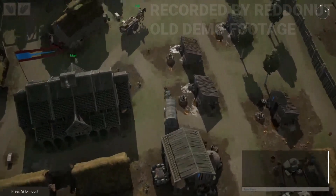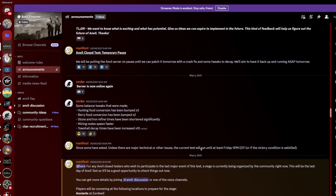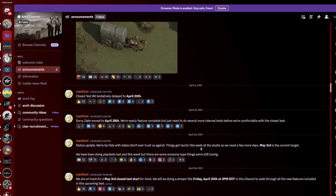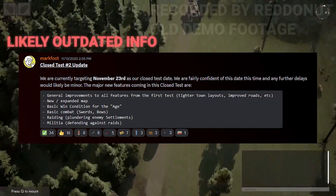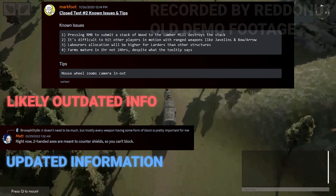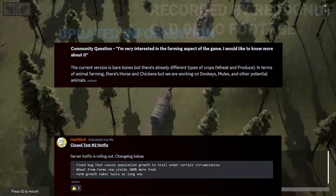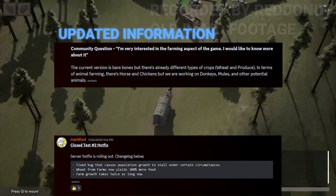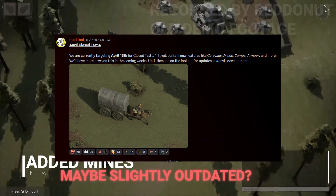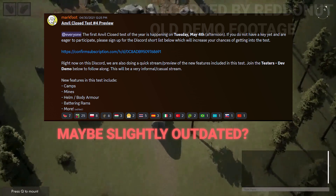Now for the patch notes from the closed test I mentioned. This is public information in the Discord announcements channel, but some of it is from two to three years ago and is probably vastly different from what we'll see now. On November 13th they had a note confirming swords and bows as combat weapons. On November 26th there were notes about lumber mills, larders, and farms, plus javelins as a weapon. On November 27th, wheat was mentioned as a farm crop alongside swords and spears. On March 17th, 2021, there was a picture of a carriage and mention of caravans, mines, camps, and armors.